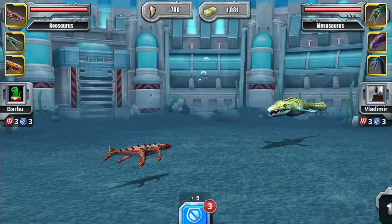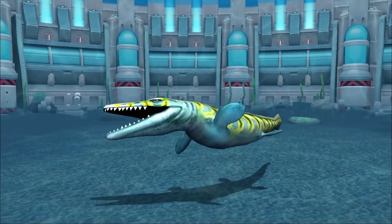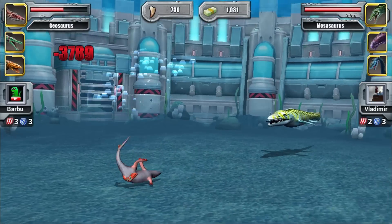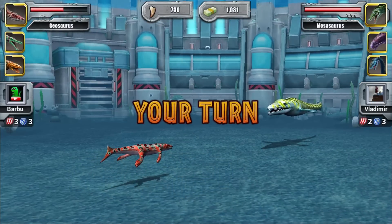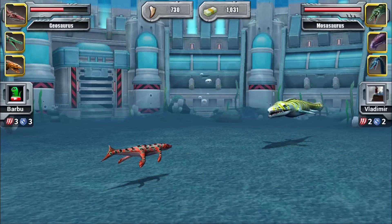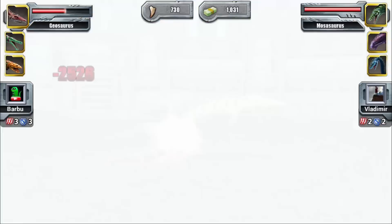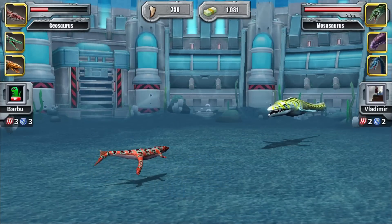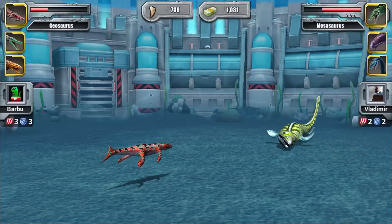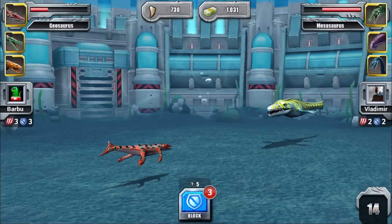We can use the bite on the last creature — a Liopleurodon — so we'll get to see the bite animation. I might use the charge animation on the last battle. He used a block — kind of bad. He didn't use another block this time, so I know he can't kill me in one attack — let's do another attack.